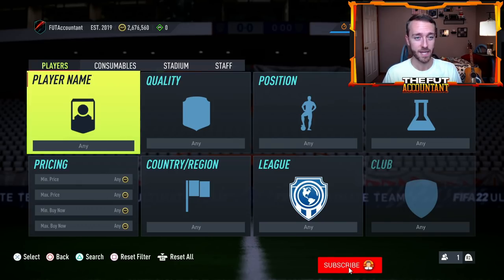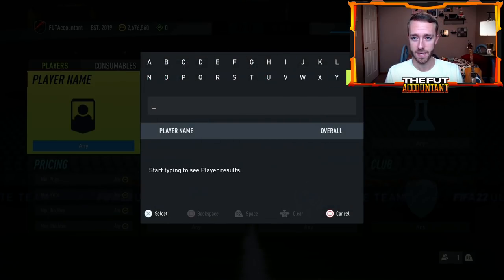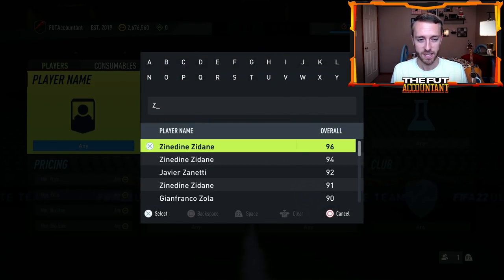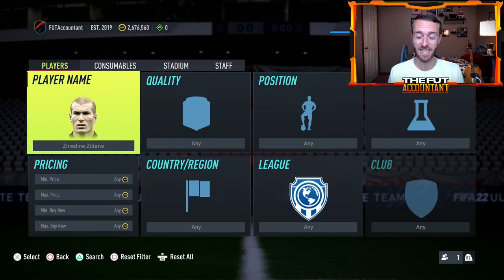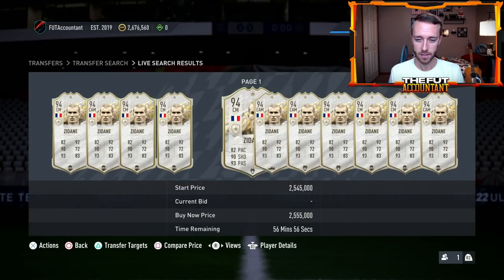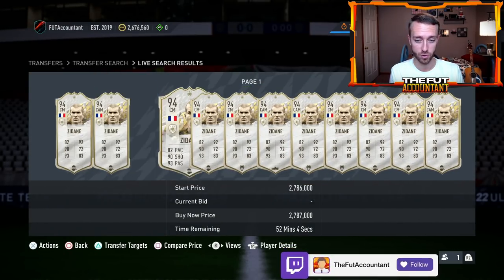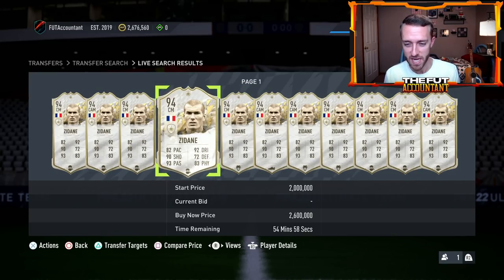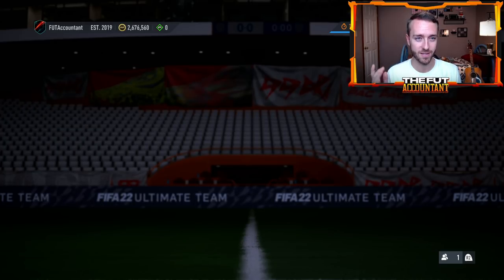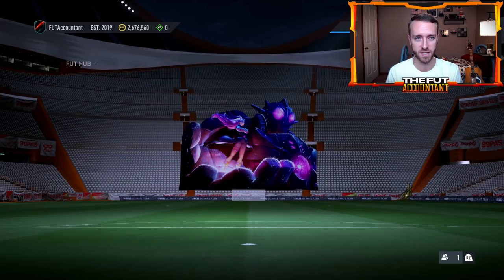Combining all the insane content we're going to see - I was just looking at some icons in the transfer market search section. Prime icons are starting to show up in the store, which makes me think we're going to see at least some of them in packs today. This Zidane was just 2.4 million, now back up to 2.55, but he was 2.8 yesterday. The amount of drop-offs on this market right now is absolutely crazy. I think it's going to continue because of all the insane content coming out today.